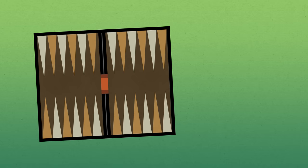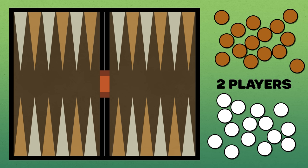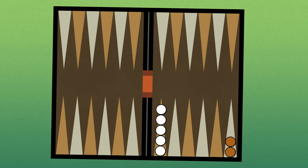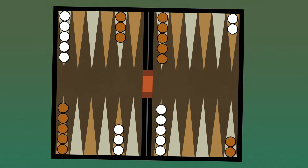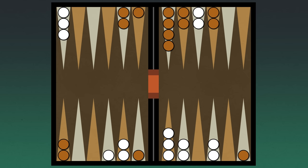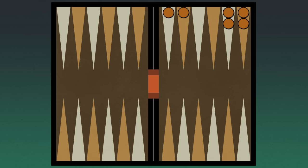This minimally multiplayer board game supports two players. Each player has 15 pieces, which are commonly referred to as checkers — less commonly referred to as Klarfnars. You start the game with this specific arrangement of checkers on the board. Each player controls checkers of a particular color. Your objective is to move your checkers to the end of the board and then remove them from play. The first to remove all of their own checkers wins.